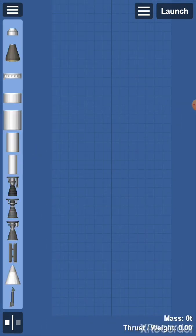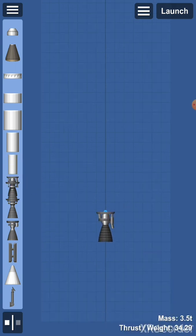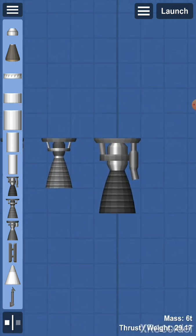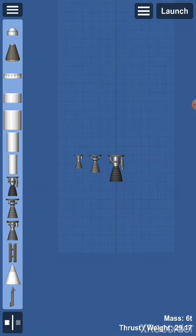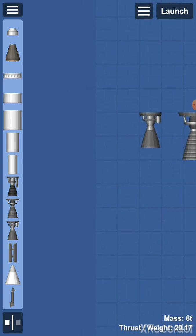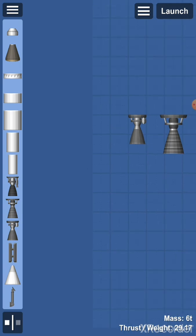Another very important thing for all rockets are engines. In this game we have three engines: this one is the biggest, this one is in the middle, and this one is the smallest. The bigger your engine, the more thrust it will produce, but also the more fuel it will need to burn. The smaller ones don't have as much thrust but they use less fuel.